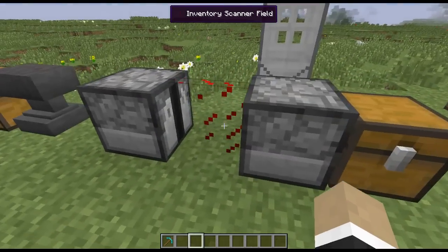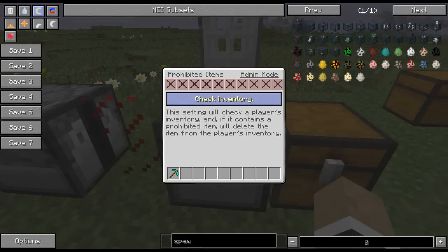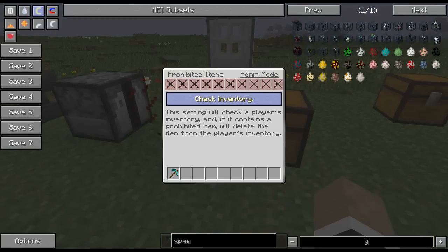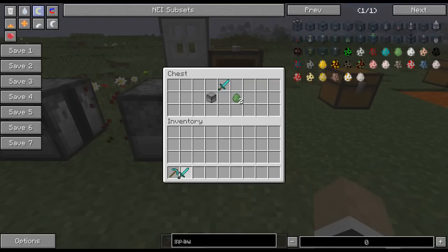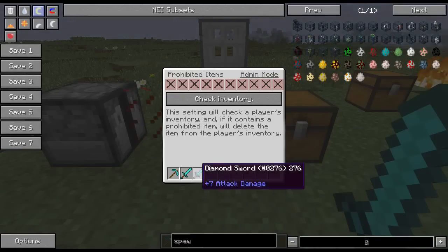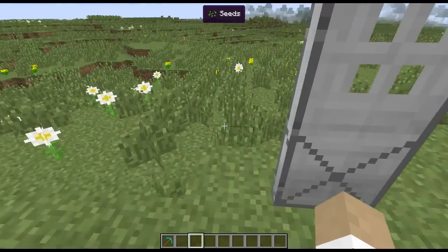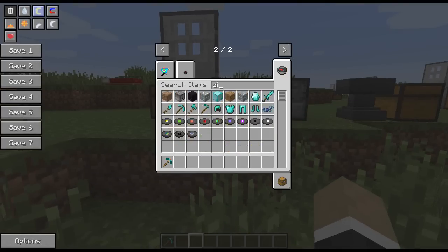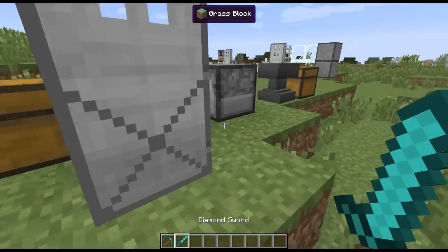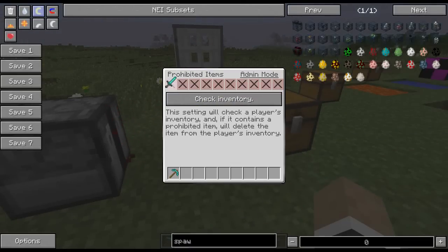Now we have the inventory scanner. The way it works is you have different slots where you can put items. Under 'check inventory' mode, if a player's inventory contains one of the items listed, it will delete that item from their inventory. In this case, I put a diamond sword in as a prohibited item — if I walk on through, the diamond sword should get cleared immediately. It'll also delete it if you try to throw the prohibited item across the force field.